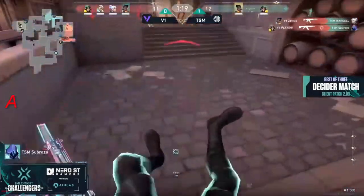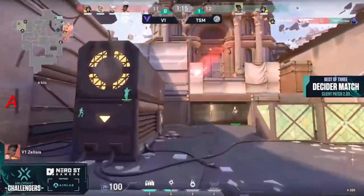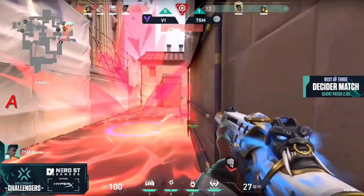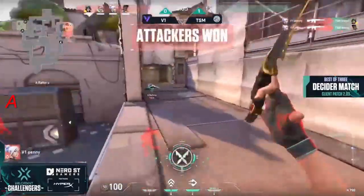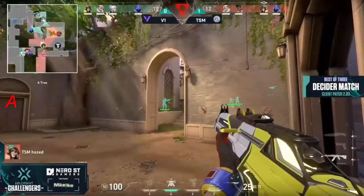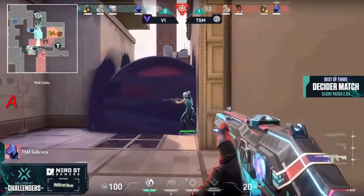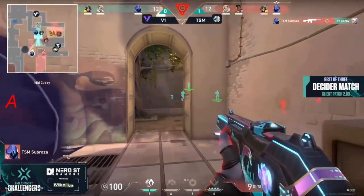Version One answers back — throwing everything at the A site to get to overtime. Drone, haze, the run-it-back available — curveball sent right back down. It's all going to come down to this exchange — penny trying to come through the mid flank. Haze gets sniffed out, penny peeks the wrong way and sub rosa takes him down. Haze on low HP — numbers in favor of TSM — although not for long at 10 HP. Version One working against the clock, they have to make a play right now.